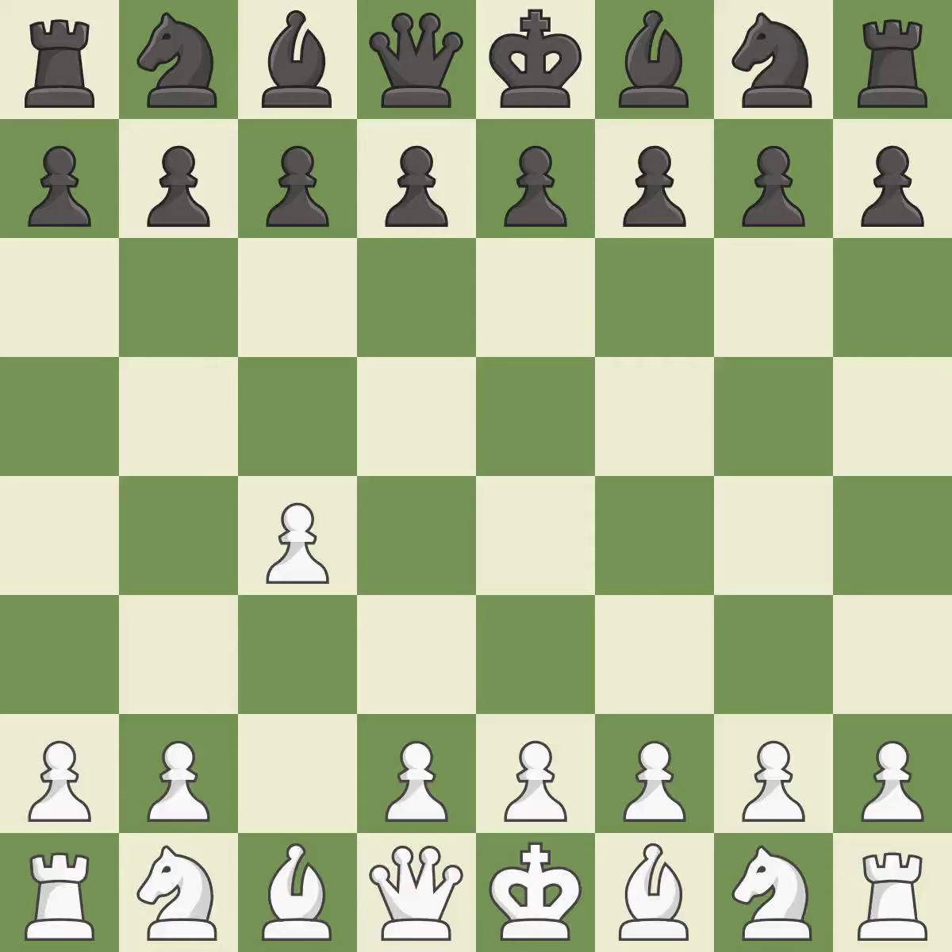The English is a more patient opening where white plays c4 to control the d5 square without committing a central pawn. G6 prepares to fianchetto the dark-squared bishop on g7, where it will attack the center from the long diagonal.